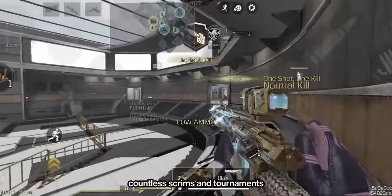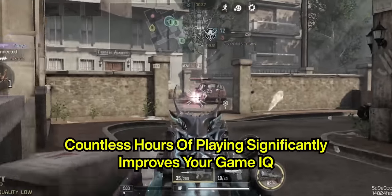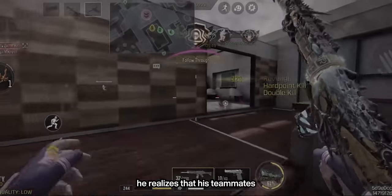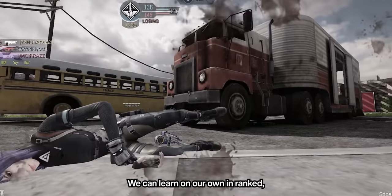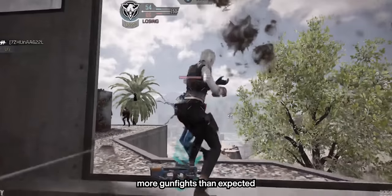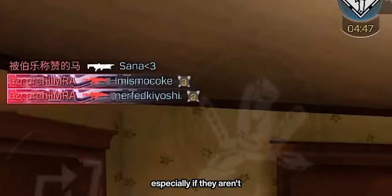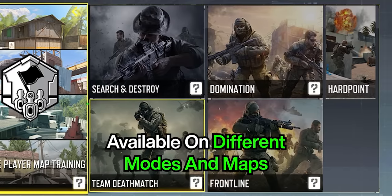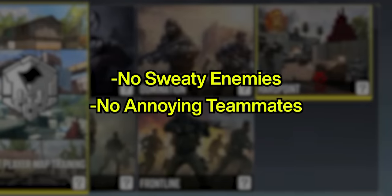Neil has been on countless scrims and tournaments, going against the best of the best in the game. That's why he's got better timing and predictions on how enemies might behave, and where to look once he realizes that his teammates are already covering a certain area. We can learn on our own in ranked, but we might end up losing more gunfights than expected because we can't really rely on teammates nowadays. But there's a new practice mode in CODM — single-player map training — which allows you to go over the map all on your own, without the sweaty enemies and without the annoying teammates.